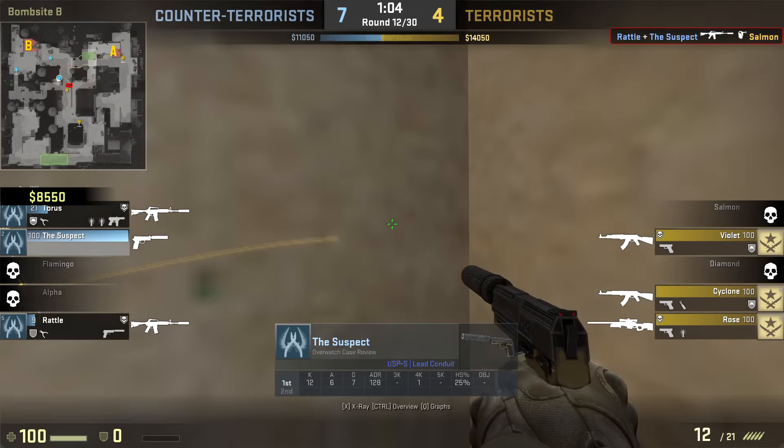One guy behind the box — he shouldn't have seen him, but he does hear him now, so he should know there's a guy behind the box. He dinked him — just two pixels there and he dinked him. Guy is jumping, he's shooting in the same spot. A couple of flashes go mid, the guy jumps up and he takes him out. I don't know if he saw him through the smoke but he flicked exactly where the enemy was jumping.